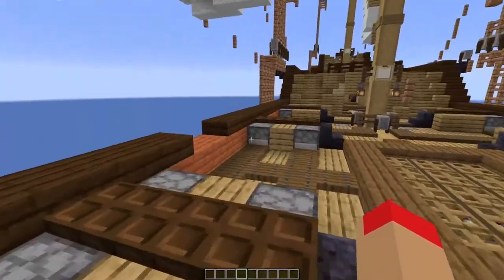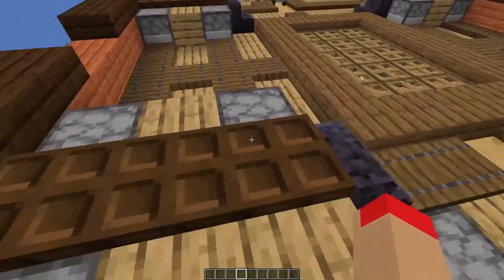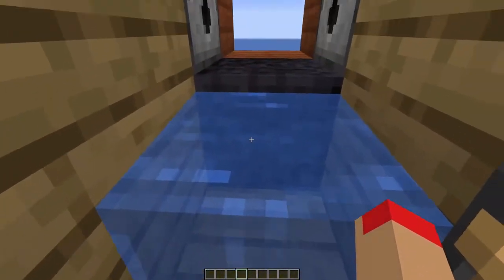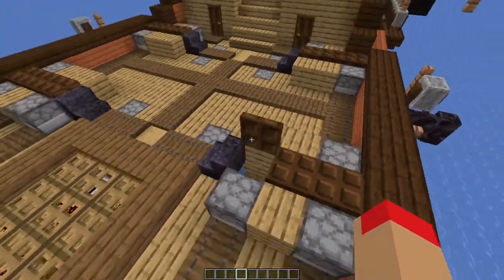The system of all these cannons is the double cannon. The front cannon is for the blast and the back of the cannon is for the main cannon — the projectile.